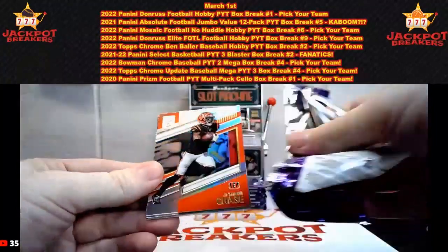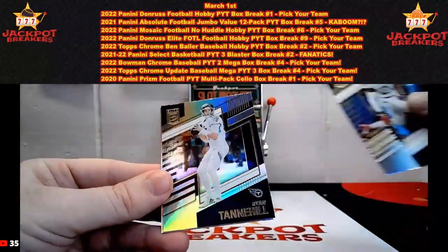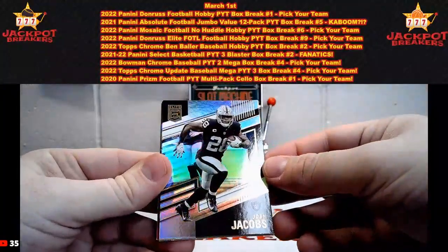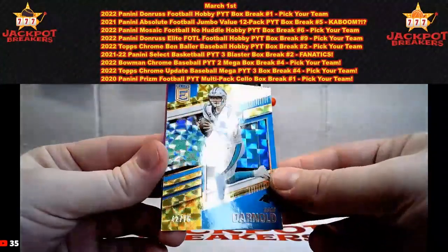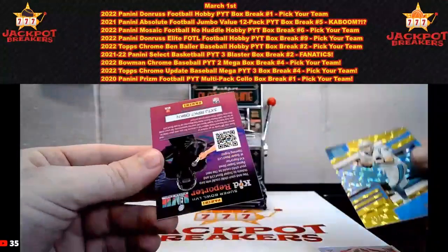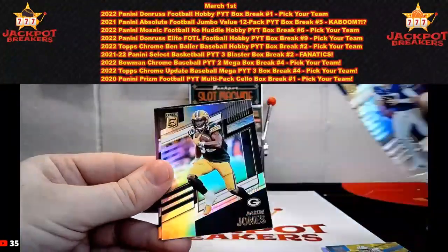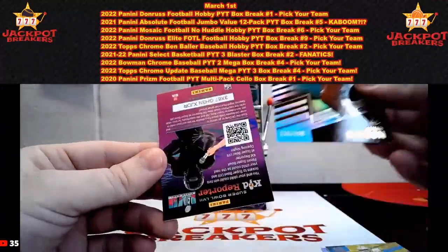We have one auto left, guys — get your guesses in for that player on that last auto, it can earn you 20 in credit. Here's Jamar Chase, Aaron Rodgers, Derrick Henry, Ryan Tannehill, rookie on deck Jameson Williams for Detroit. Josh Jacobs, Trey Lance, Michael Carter, Joe Mixon, and then Sam Darnold — out of 75, 42 out of 75 on the Sam Darnold, that is going to Carolina. Hit reporter card. Austin Ekeler, Josh Allen, Aaron Jones, Jahan Dotson out of 999 — 136 out of 999.